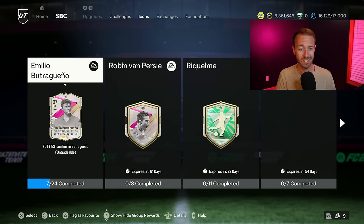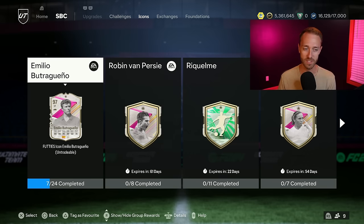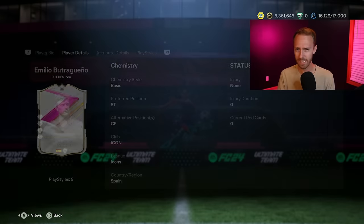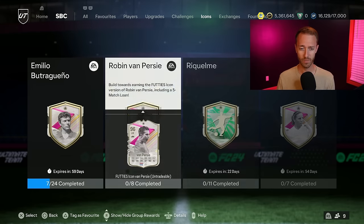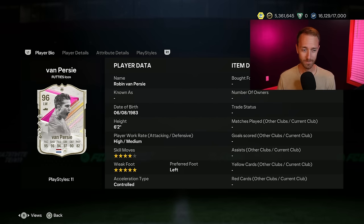Now let's go to SBCs because we had another icon SBC yesterday — Robin Van Persie. He was leaked and he was dropped. Left wing though — they're still going with the position changes here. They didn't position change Boutre; Boutre is a striker. But just like Bellingham and Kaka, we have a Robin Van Persie who is now left wing, left wing back, which is a position change for him. And you can especially tell when you look at the stats on the card. I think this SBC is a little bit mid.